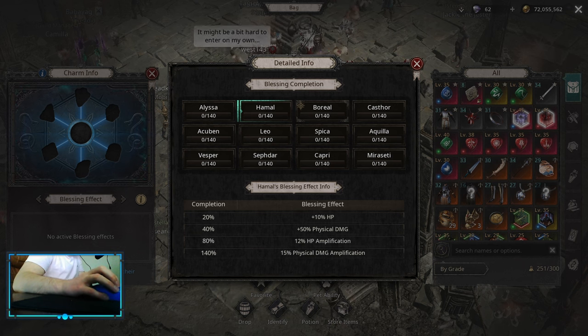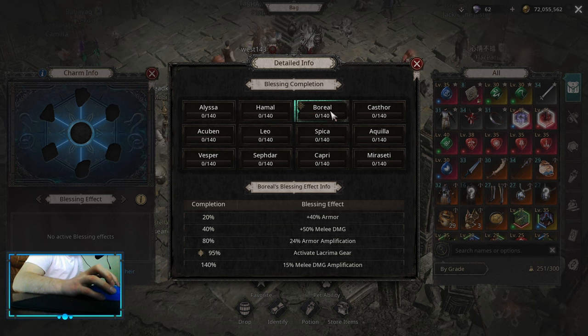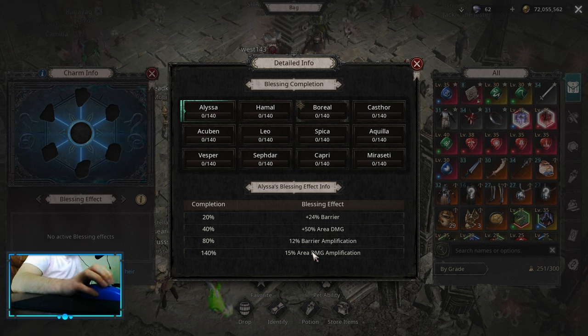For Blessings and Charms you want to start with Hamal, as it's gonna work both for Crescent Slash and Thorn Explosion. Then you have a choice: you can go into Boreal for some melee damage amplification for Thorn Slash and AMA amp, or you can go for level for projectile damage amplification and dodge rate. Either way you kinda want to have all 3, as it's still gonna increase damage by quite a bit. And for the last one you can pick up Alyssa for area damage amplification, basically only for Thorn Explosion. For the charms themselves you want to aim for critical rate and critical damage as the 2 main mods. For the third mod it depends on you — you can pick up some HP, some resistances, or even more damage like damage multiplier if you are using a 2-hander.